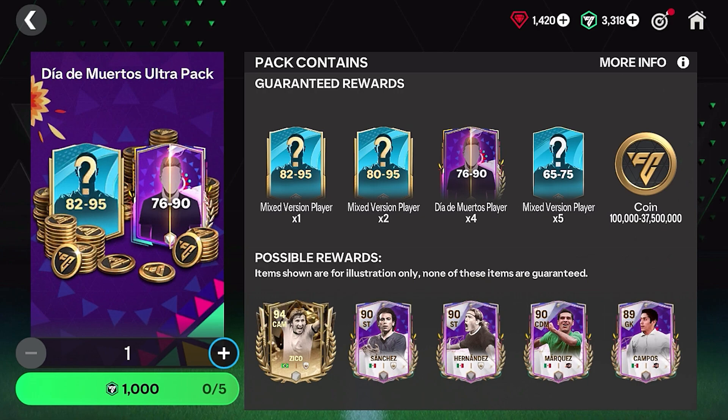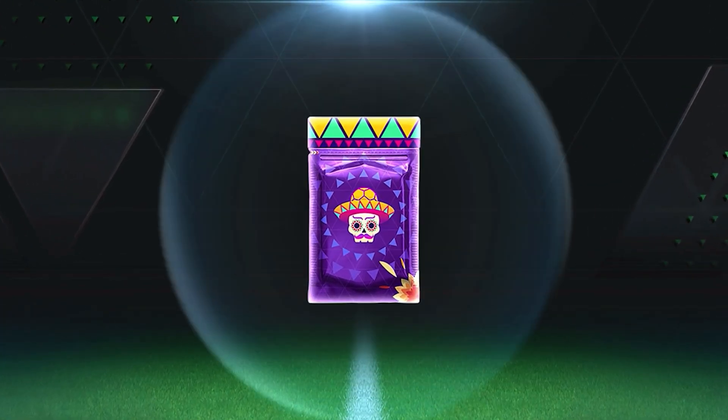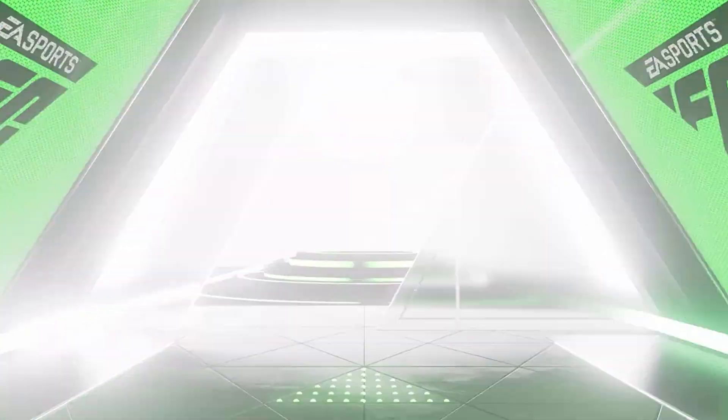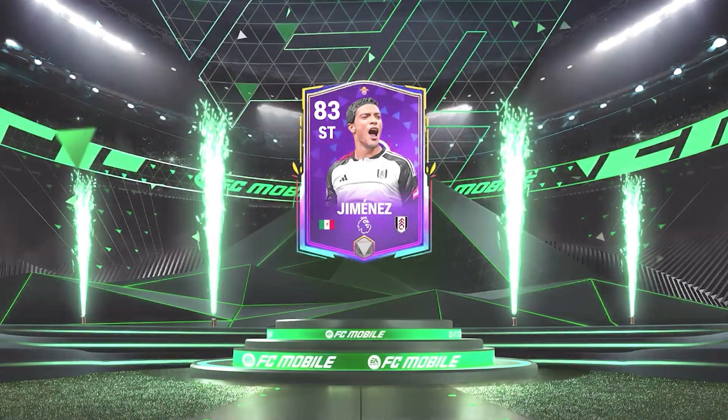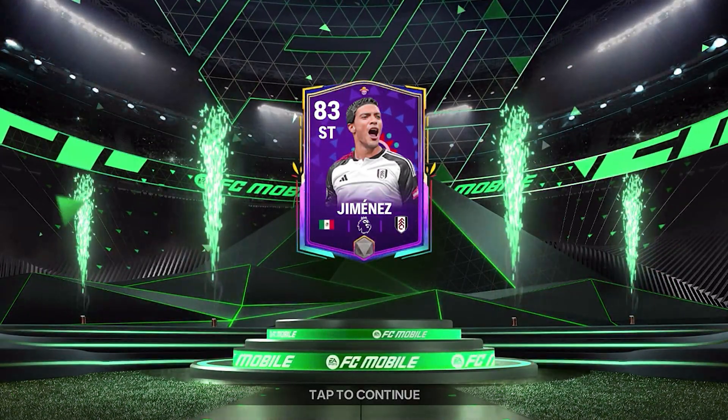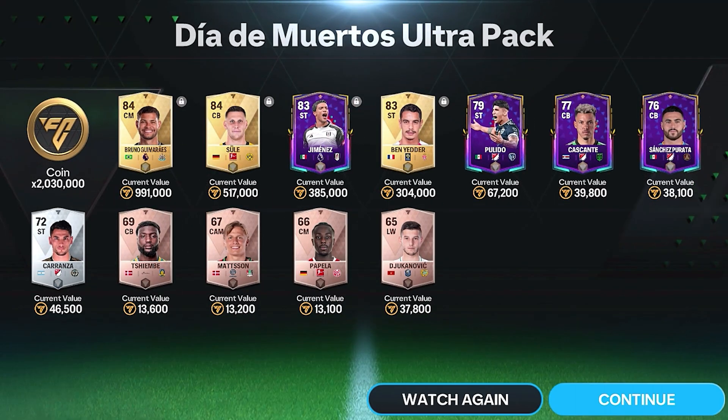Today I'm going to open three of these ultra packs, where you can get up to a 92 or 94 rated player. We get a walkout — not an icon. It's 83 rated Jimenez. There are quite a few Mexican strikers so I wasn't sure who to expect. That's actually a decent pack though. I got 2 million coins, and I'll also use three of these event players to get extra tokens through the exchange.